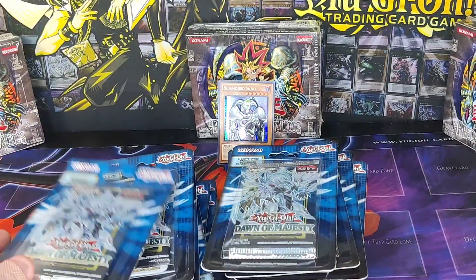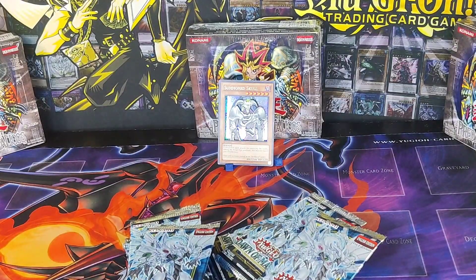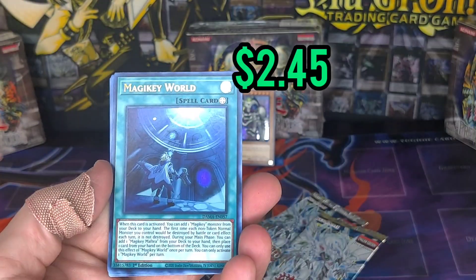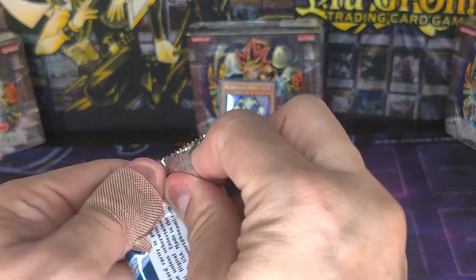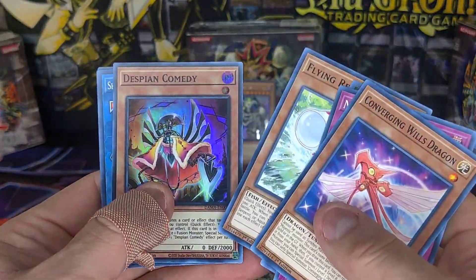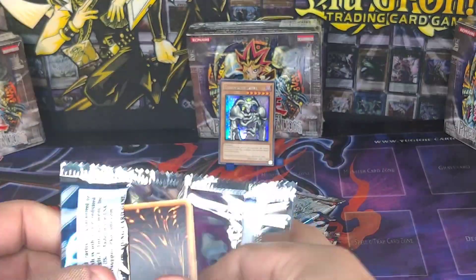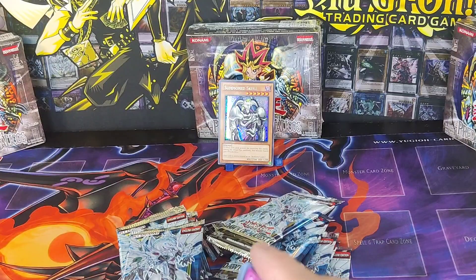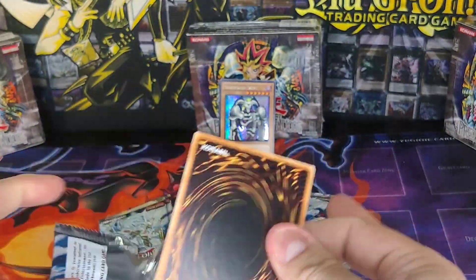I've got at least 20 blisters, maybe more. Actually I counted exactly 20. First one — come on, bless it. It's been a while since I opened these, so I'm kind of excited. Starting with a Magic Key card — that's a good sign for a great opening. That's my New Year's resolution, to get the Stardust Starlight Rare. If I can't pull it, just buy it — but it's at least 550 to around 600 bucks, the cheapest you can get one.